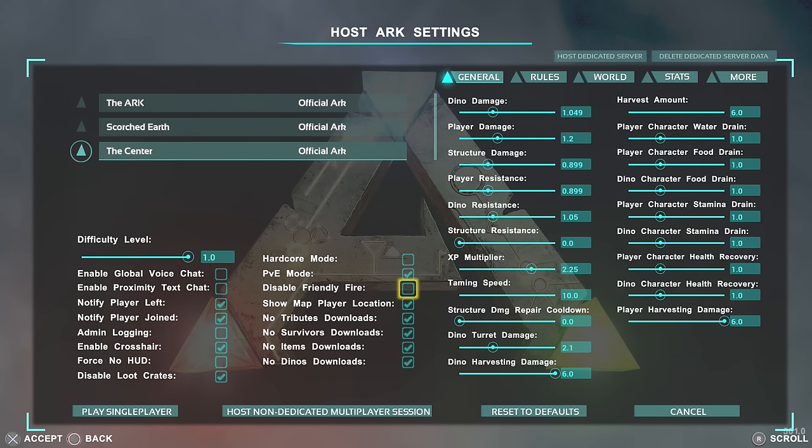Disable friendly fire: having this off means you can accidentally harm your own dinosaurs by hitting or shooting them, so click it on to stop that — it also works for tribe dinosaurs. Show map player location: on official servers you can't necessarily see your location on the map, but by clicking this on you will always see your player on the map.